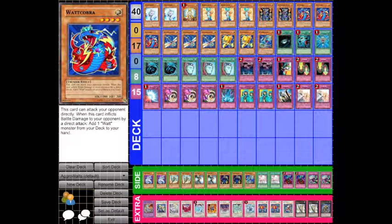Let's go with the deck list. The deck list includes two copies of Effect Veiler, one copy of Honest, three copies of Shining Angel, two copies of Thunder King Raioh, three copies of Watt Cobra, three copies of Watt Dragonfly, two copies of Watt Giraffe, and a copy of Watt Pheasant.